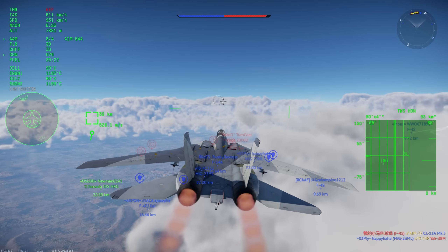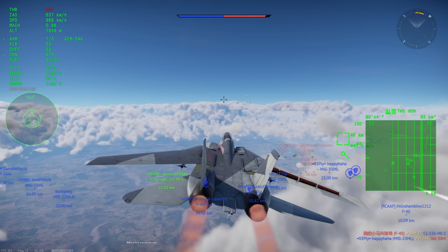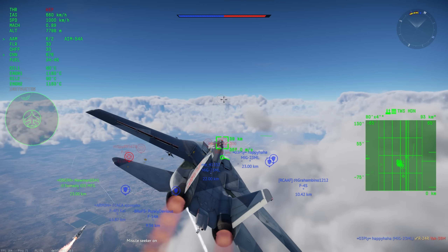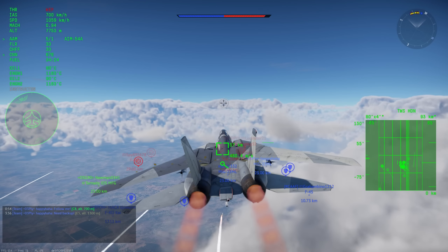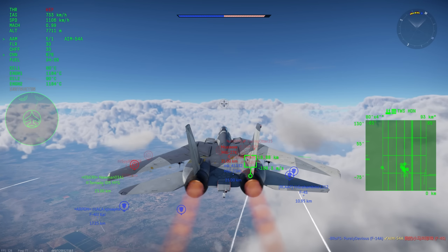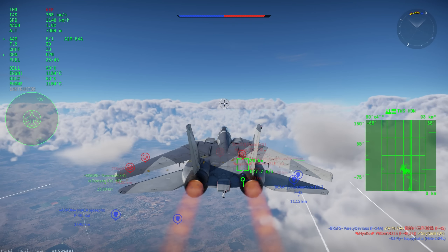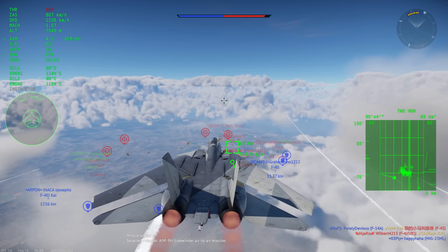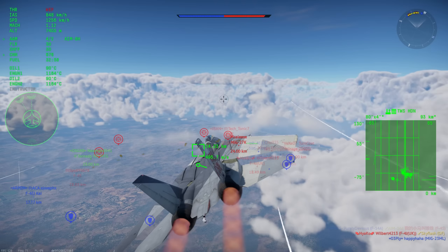I would not recommend running six Phoenixes. If you're going to run them, I'd run maybe two or four. My favorite loadout right now is four Phoenixes, two AIM-7Fs, and two AIM-9Hs. When using these Phoenixes, you want to get up to a nice high altitude — I recommend at least seven kilometers, ideally around 10 kilometers — and you want to make sure you're at Mach 1 when firing them. These are big, heavy missiles that need to get up to speed, so the faster you're going when you launch them the better, because they get more speed right off the bat and don't have to accelerate as hard.